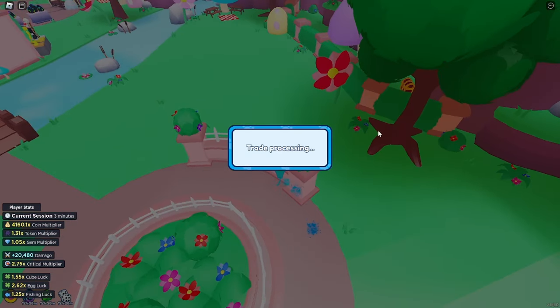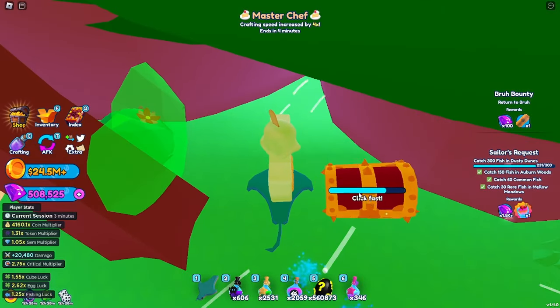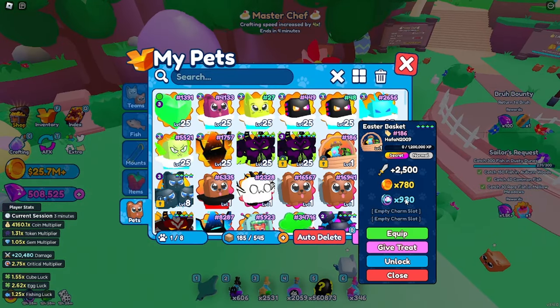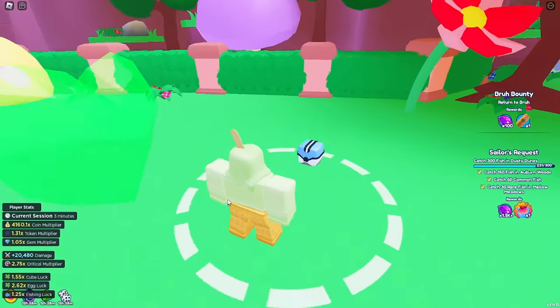I just realized they've been adding treasure chests around the map — there's one right here. Okay, let's max this thing out. The base stat is 250 with 2500 damage, 780 coin multiplier, and a 930 token multiplier. Let's feed it the cherry first.